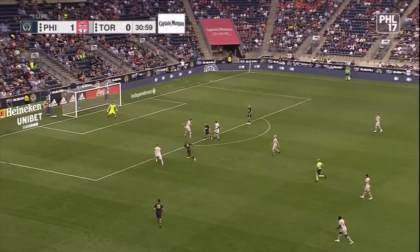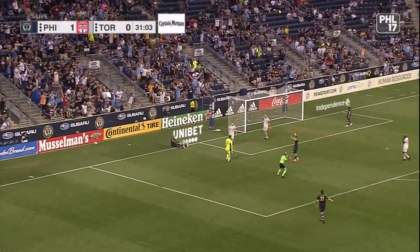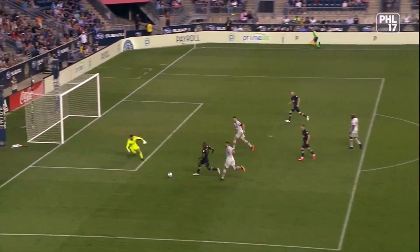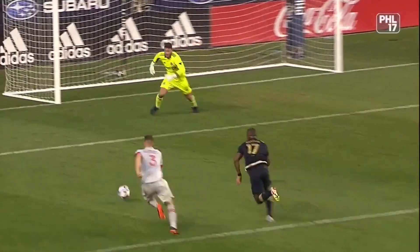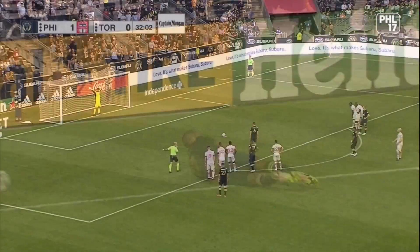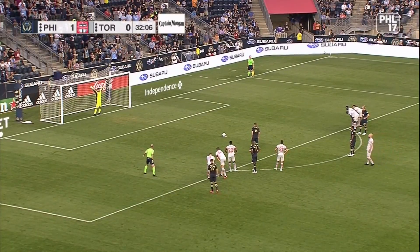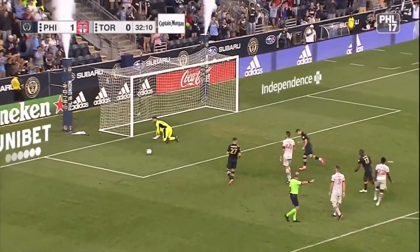Gazdan receives it somehow. It falls to Santos. Bono off his line — did he get him? Penalty. We spoke about the center backs coming forward with the ball, and that's what happened. Santos has the pace and Bono brings him down. But this is all about Jack Elliott going forward into the opposition midfield. The Hungarian international will strike — 2-0 Union, his first.